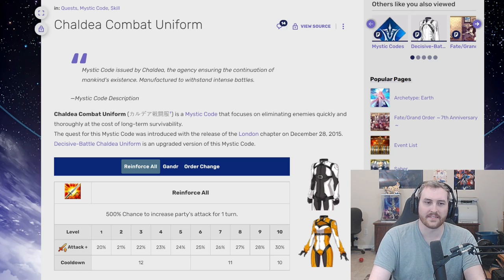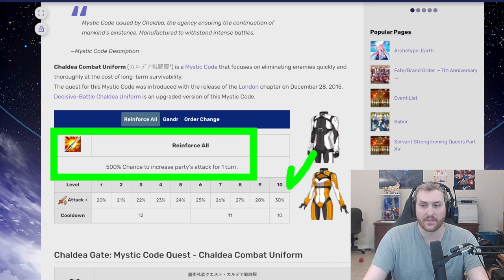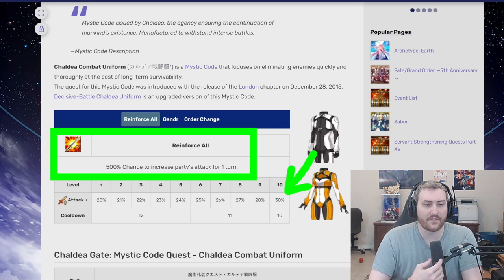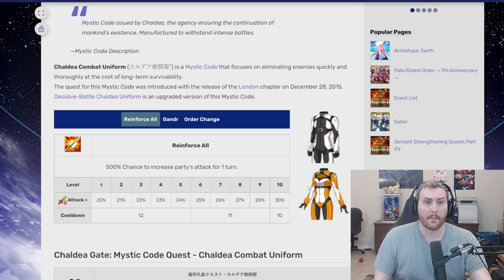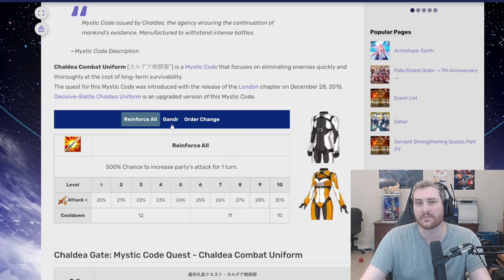So to give you guys an idea about why that is, let's go through its kit. The first part of Plugsuit is just a party-wide attack up for one turn by 30%. Now again, this can be a really nice effect — it affects everyone in the party. So if you're ever trying to get off a Noble Phantasm with multiple characters, or trying to do some sort of card chain with multiple characters, Reinforce All is going to work on everyone. It's just attack up — it's not specific to a card type, it's not NP damage, so it's not specific to NPs. It's a very versatile, honest, good buff.